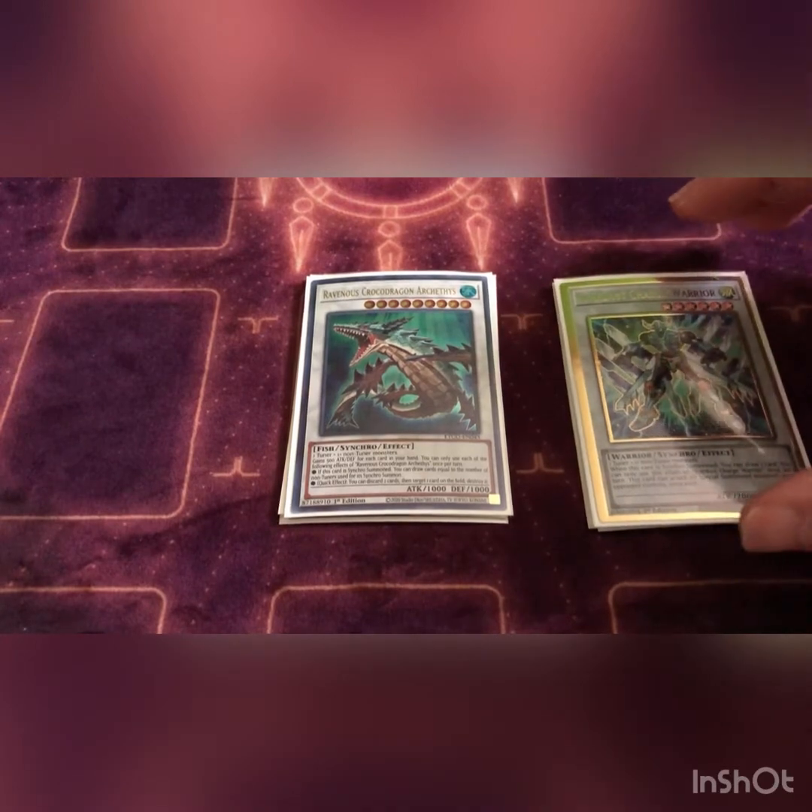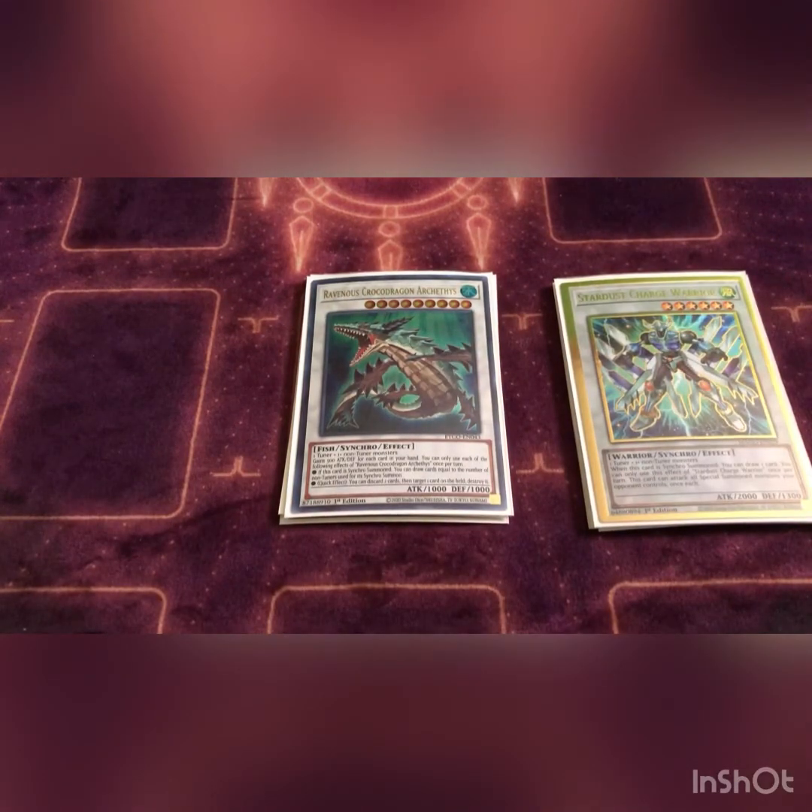Next we play one Stardust Charge Warrior. Basically if you synchro into this you draw a card. Again, draw power is good, and any way to get rid of cards on your opponent's side of the field is always good.